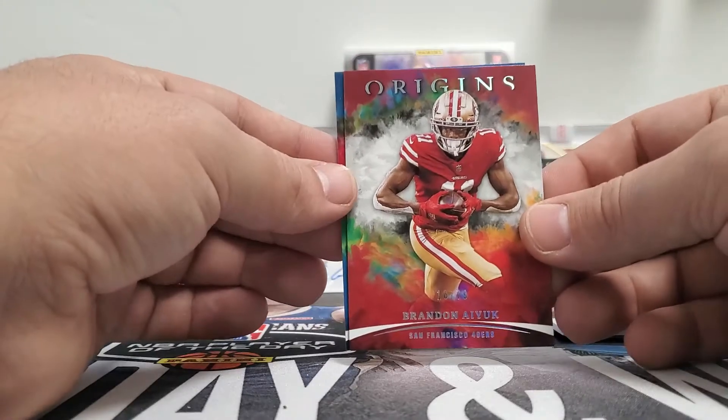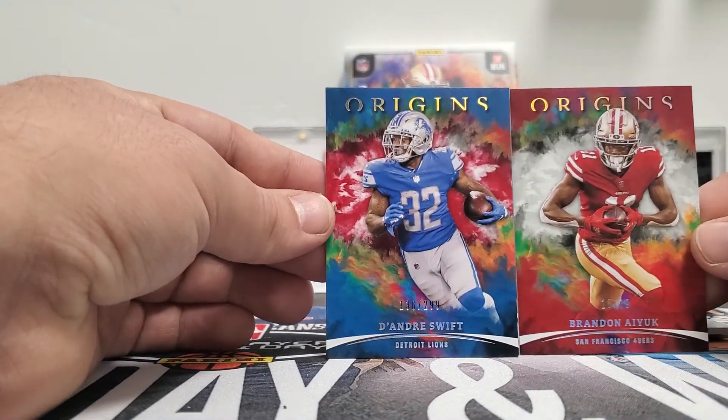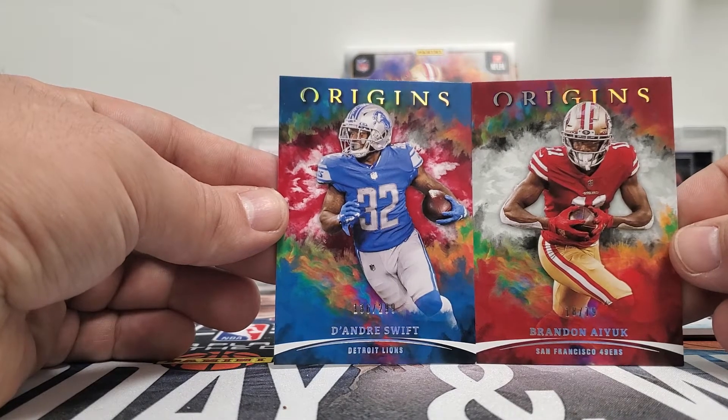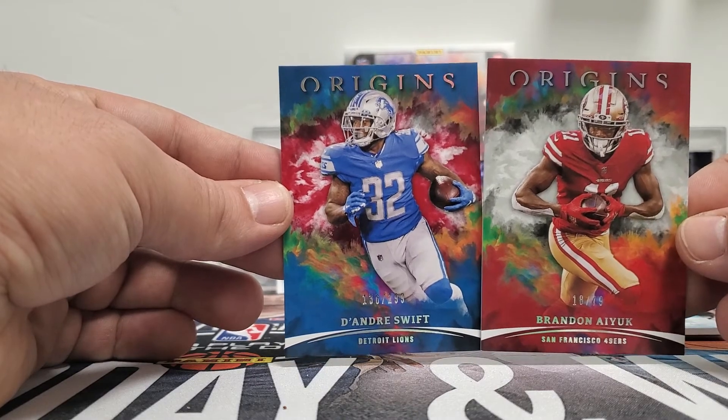And then our last two base cards — we got a Brandon Aiyuk, numbered to 79, and a DeAndre Swift. I mean, just look at that Swift. The color scheme is so cool. I love Origins, it's such a cool looking set. I mean, if you don't like Origins, I don't know what's wrong with you.